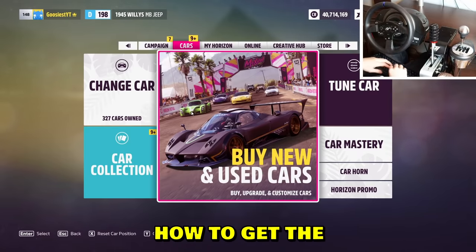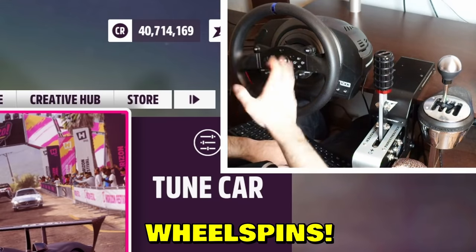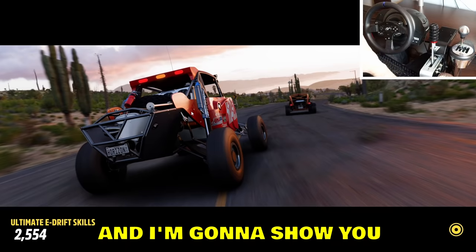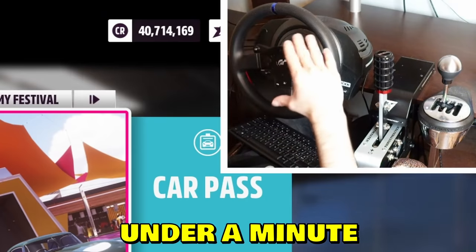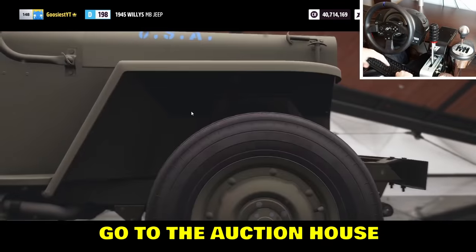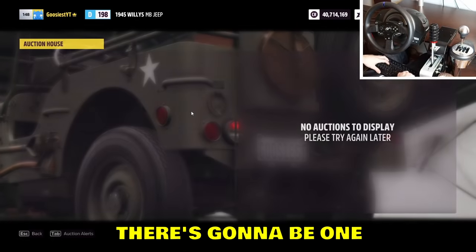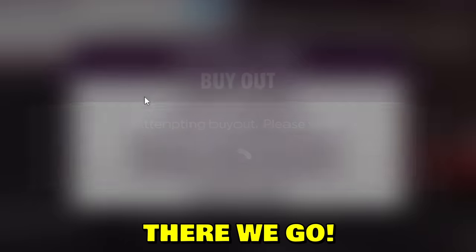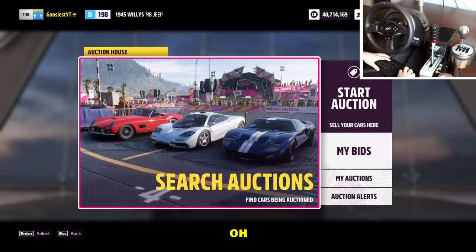Today I'm gonna show you how to get the most rarest car in the game without wheel spins — you don't need a single wheel spin, just a little bit of credits. I'm gonna show you how to easily get the 86 under a minute, every time. Go to the Auction House, quickly search, and when it appears just snag one. And — wait, that was 20 million! We're gonna get it... what, it was 20 million and I still didn't get it. Oh god.